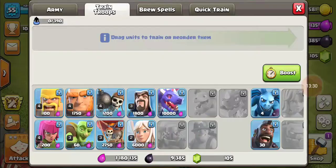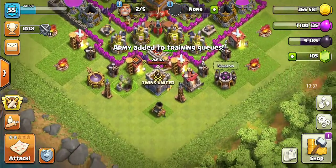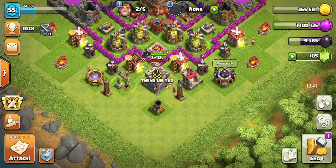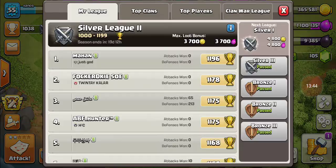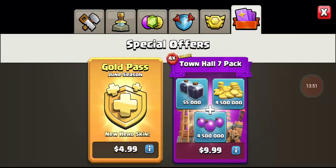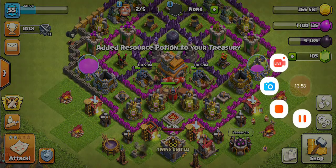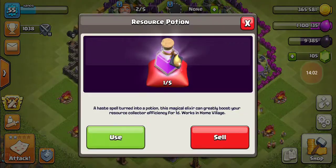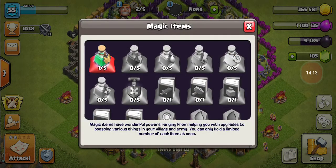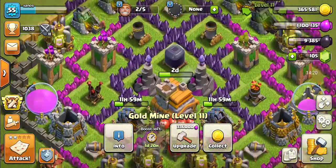Now let's go ahead and train this army. I definitely got my gold and elixir's worth there. Did I get anything in the league? Max loot bonus is 3,000 in my league — okay cool. Resource potion — my resources are already being boosted. Can I use another one? This magical elixir can greatly boost your resource collection for one day. So I just doubled it twice, so they should produce super fast now — which is awesome.